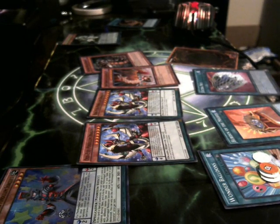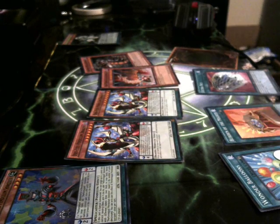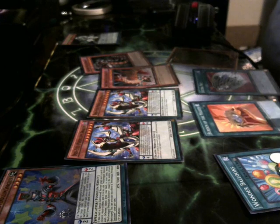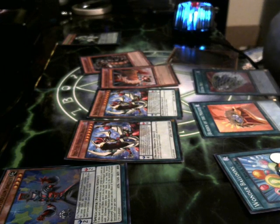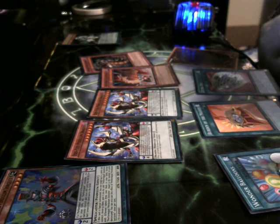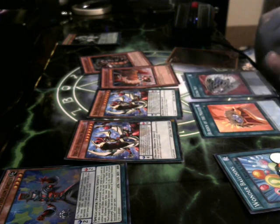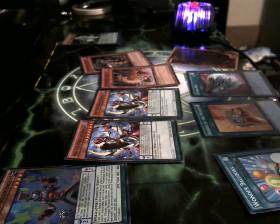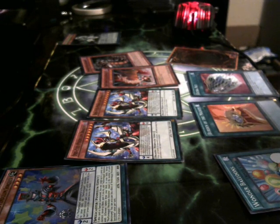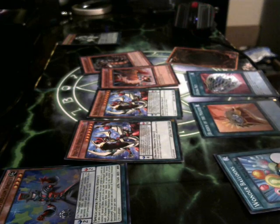The spells I have are Wonder Balloons, which decreases the opponent's attack by 300 for each counter — I have 4 on there — Burden of the Mighty, which decreases opponent's monsters by 100 for each level they have, and Extra Net, which lets you draw every time you Special Summon from the extra deck. Really good in Pendulum decks.